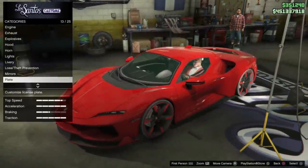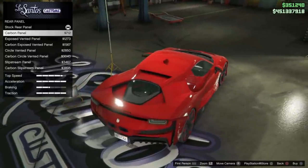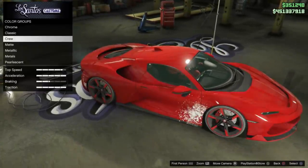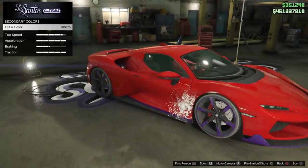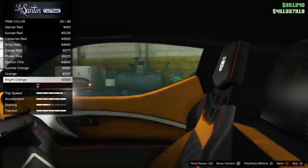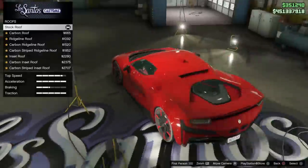Mirrors have your standard, secondary, and carbon fiber options. The rear panel options are pretty cool — you can adjust those rear panels by the back window showing the engine, which is really nice. For respray you have your primary, secondary, and trim, which lets you paint the inside leather and dashboard. I love when they have that feature — gives the vehicle a nice two-tone look. You can also put your crew emblem on the side door.